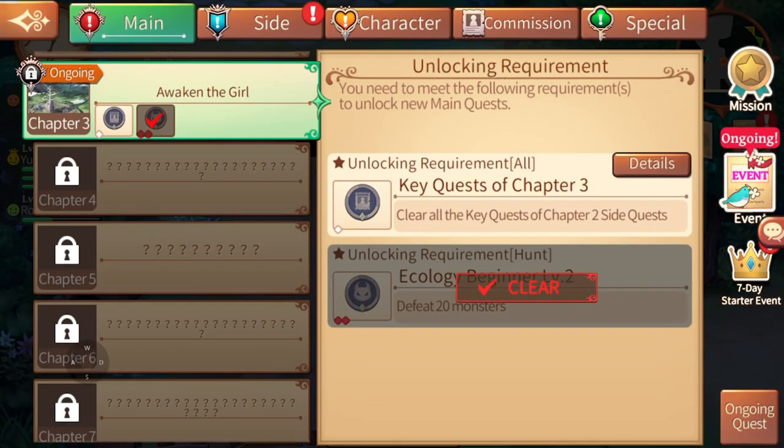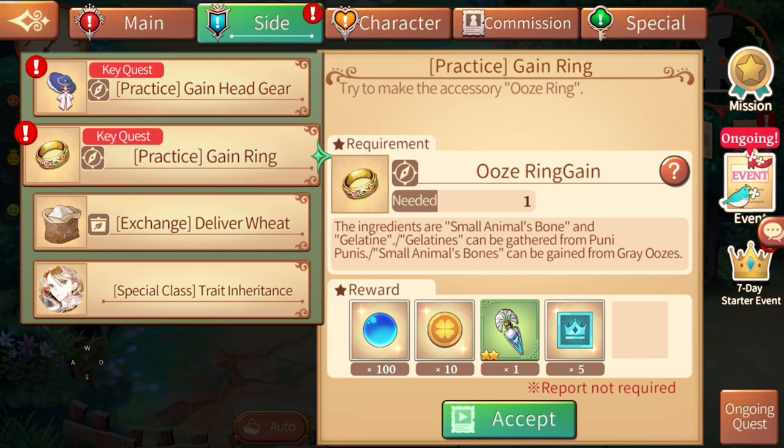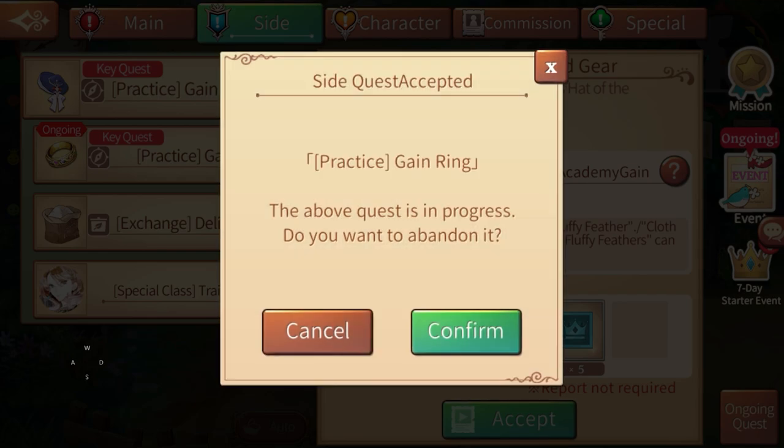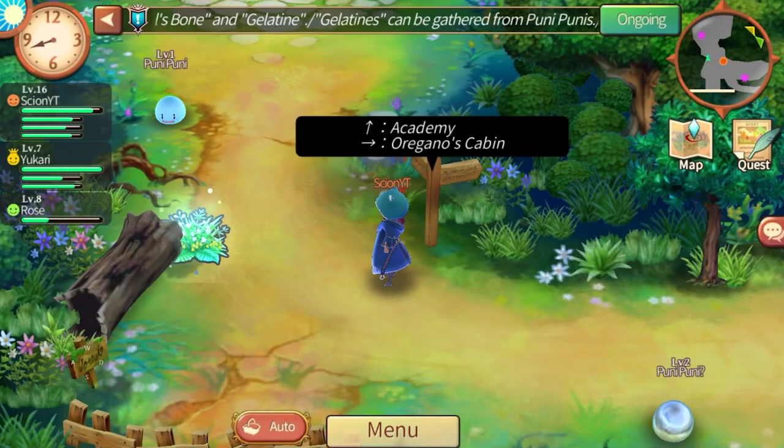Let's look at the next quest — a key quest. Ingredients of the cloth: make a wizard's hat. That's a key quest. To gain a ring, you need small gelatin bones from punies and small animal bones from gray oozes. I know what those are.